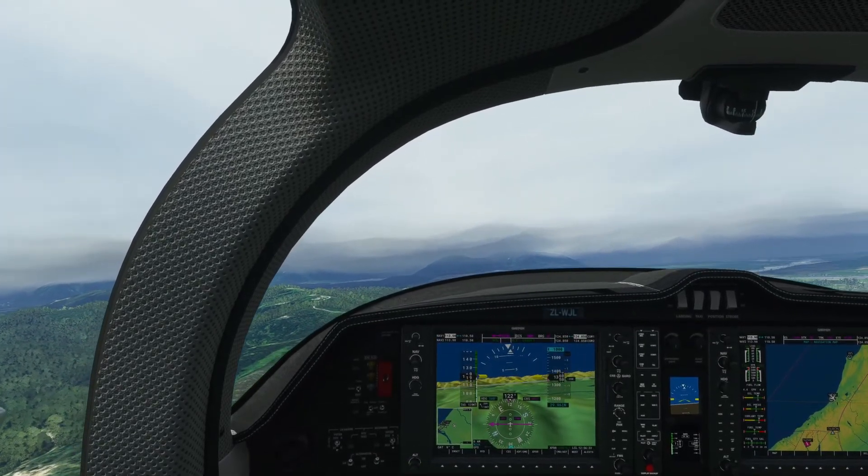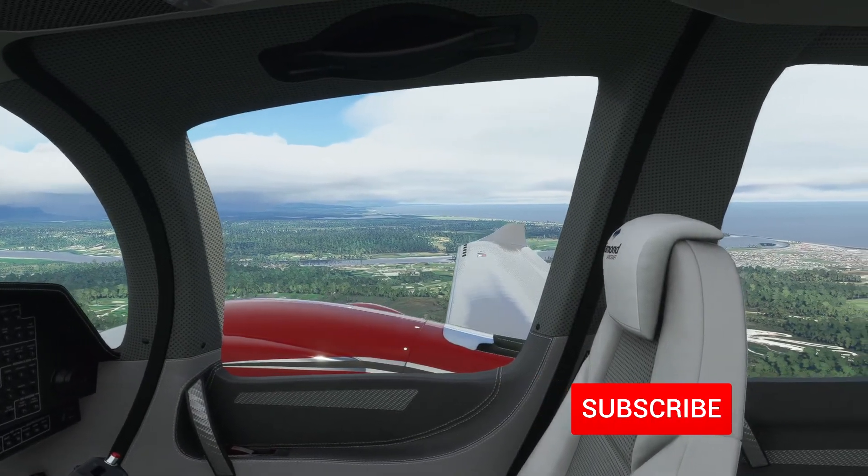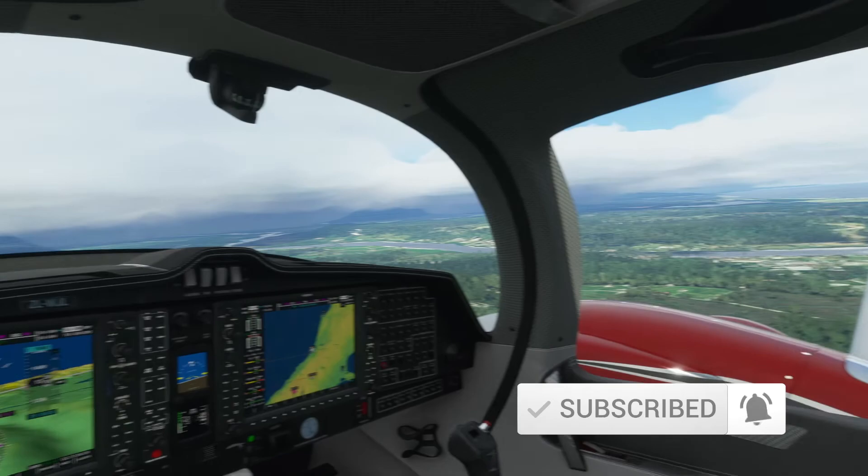Hey everybody, I hope you're doing well. My name is William. Welcome back to Microsoft Flight Simulator 2020. Today we're going to be picking back up in the Diamond DA-62. It's been a while. We're at Mount Cook.